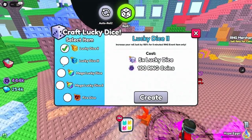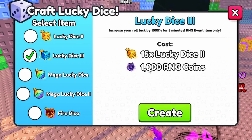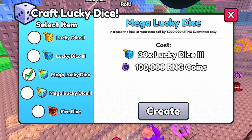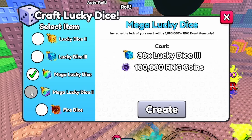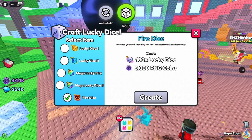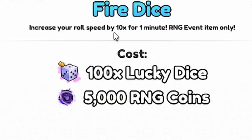We get more dice — nice. We have the lucky dice, 1000 for 15. We have the mega lucky dice, you need 30 of these ones — you need mega lucky and 100 lucky dice for fire. So it increases the speed.